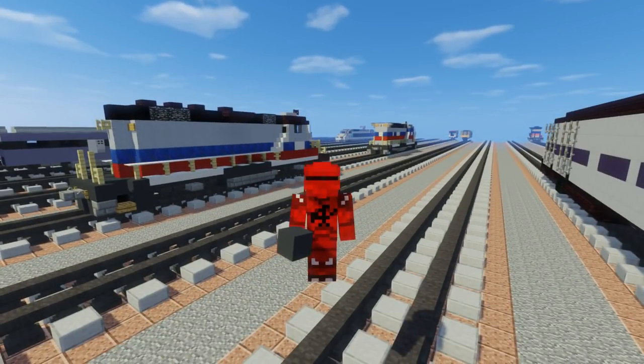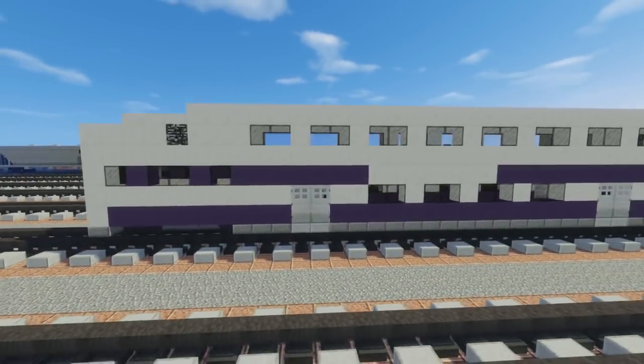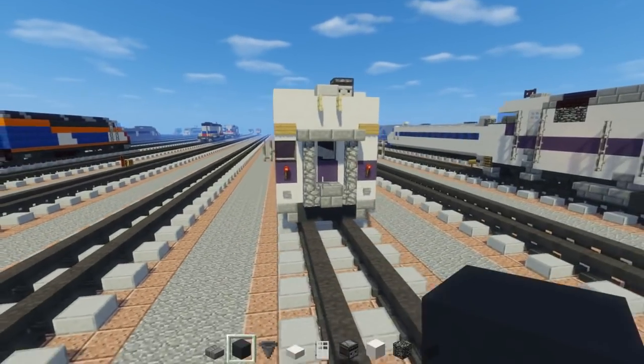What's up guys, it's CraftyFox and today we're going to be building the Metrolink Bombardier Bi-Level Coach. Now I have two cars here — this is the standard one, and right here is the cab control car.